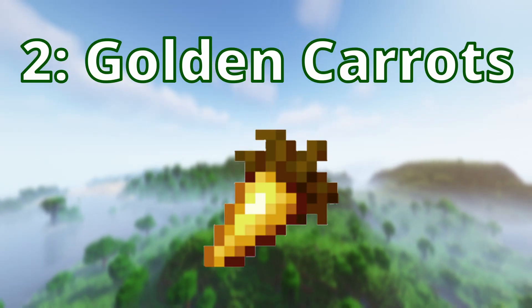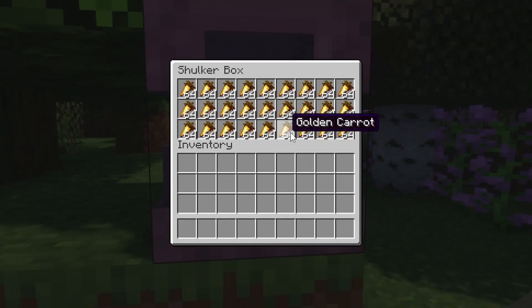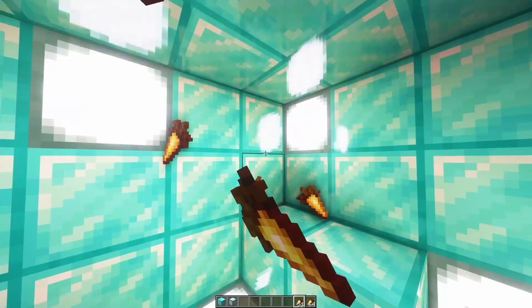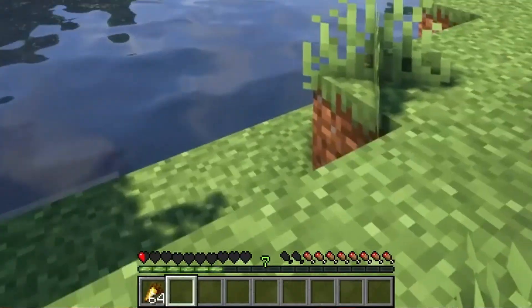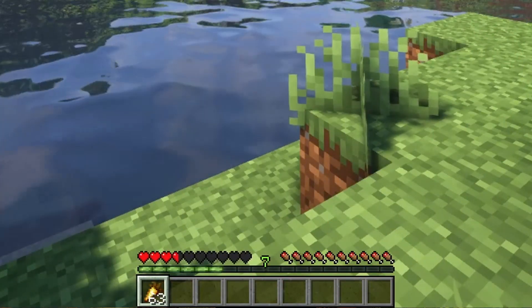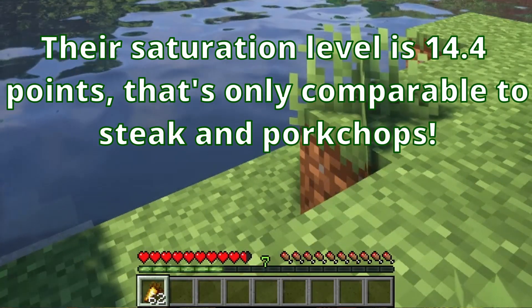Number 2: the golden carrot trade. For arguably the best food source in the game, farmer villagers offer golden carrots for a great price whether they're cured or not. For most people, this is definitely a late-game trade, but a very valuable resource to have. This is the food you'll see all the best Minecraft players using in their late-game worlds, and for its value in saturation, there's no reason not to go for it.